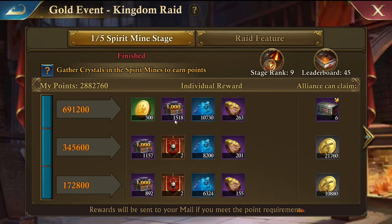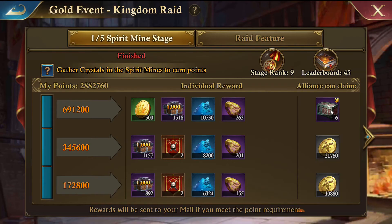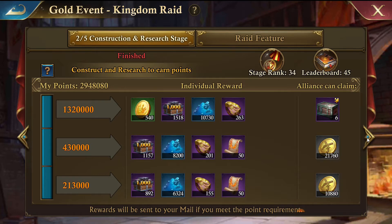You can scroll through the stages. The first stage is Spirit Mines - you're going to get stage rank rewards for that while also earning raid coins and chests for the alliance. It's important that you do these quests because these raid coins are very important for Kingdom Raid and continuing to have fun during Kingdom Raid.